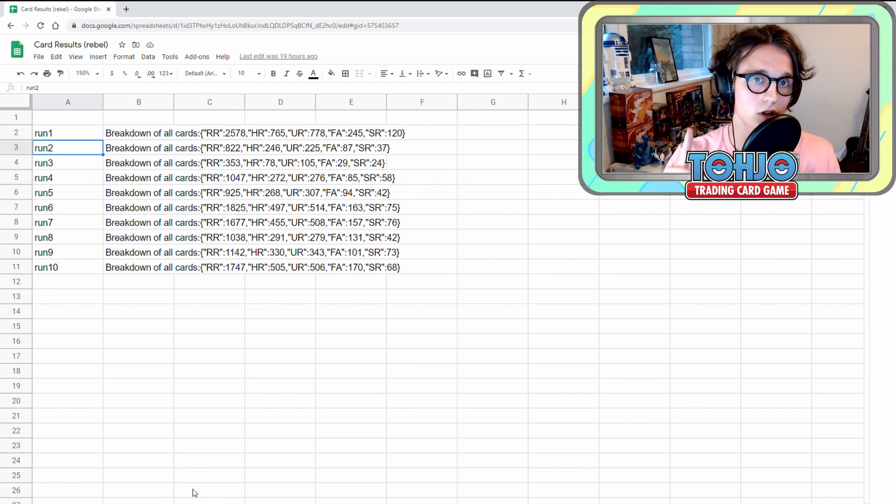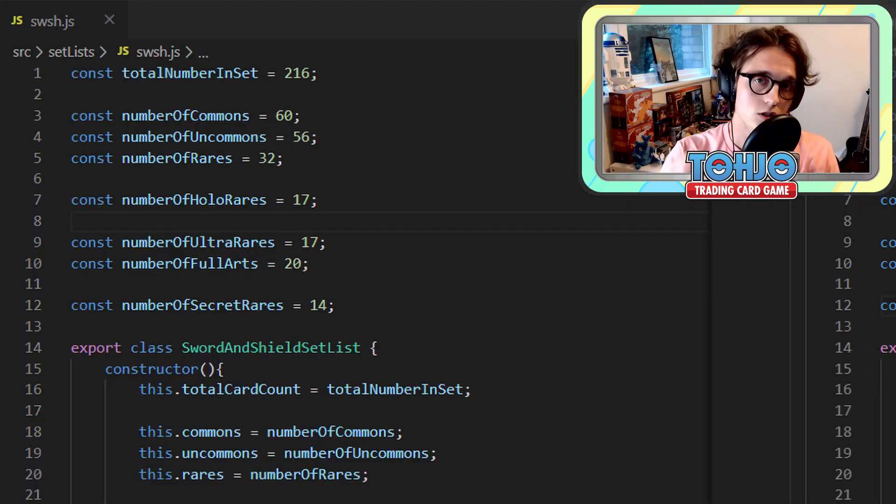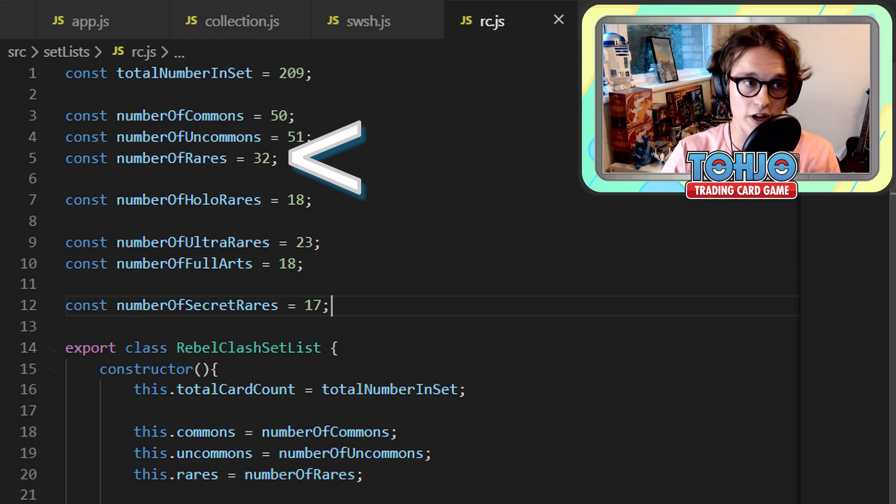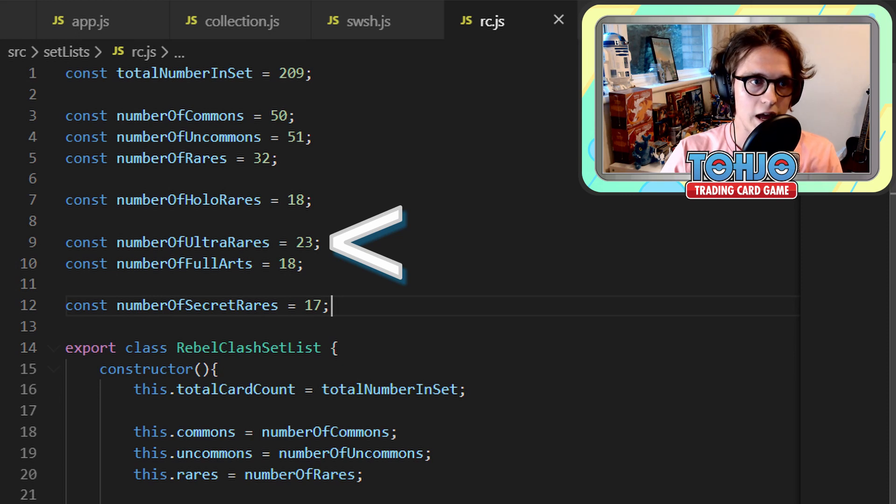First I'm going to cover the pack odds and the rarities for each individual pull in each pack. As you can see from the screen, this is where I define the pack odds — this screen is for our previous set which was Sword and Shield. I'm going to head over to Rebel Clash, which is pretty much identical with some numbers changed. Our set build is: there are 209 cards in the set — 50 commons, 51 uncommons, 32 regular rares, 18 holo rares, 23 ultra rares, 18 full arts, and 17 secret rares.